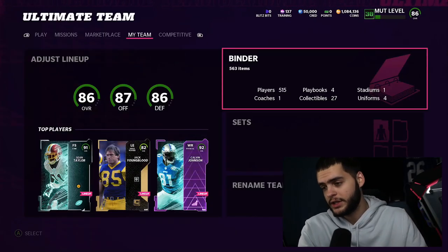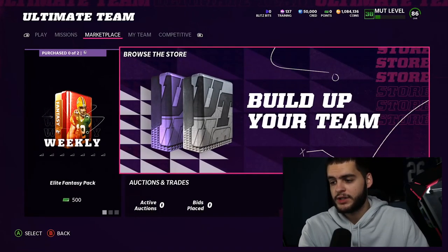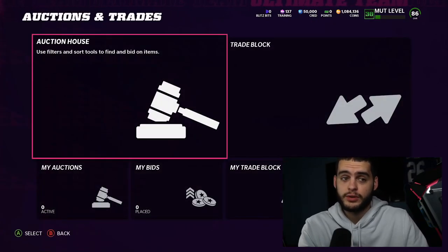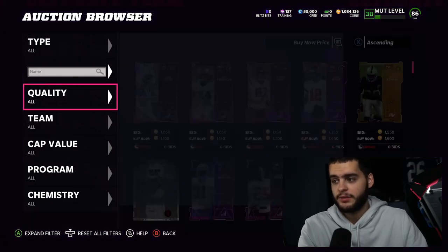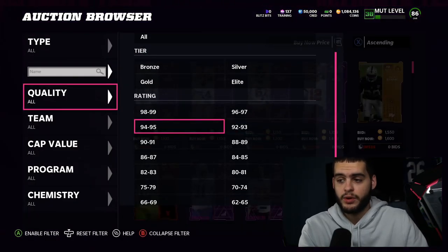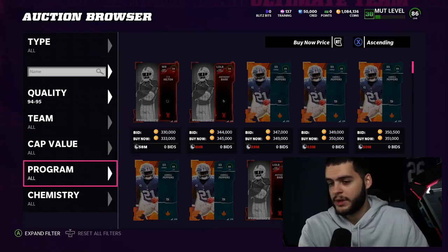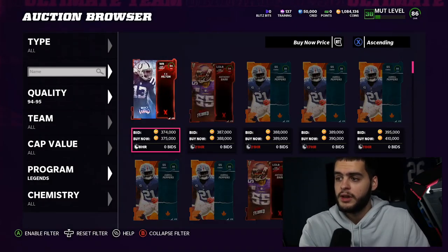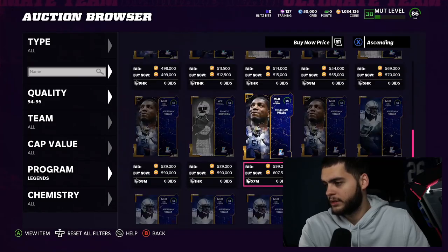Make sure you guys are playing your Legend solos as well. If you play your legend solos you'll get your free boss legend later in the year, so make sure you're doing that. We also have the LeGarrette Blunt card, which looks really really good — he may be a meta type back depending on his stats. We know Bo Jackson's coming which I'll go over in a second, so it's kind of tough to get too excited about the Blunt card, but the Blunt card looks really good.